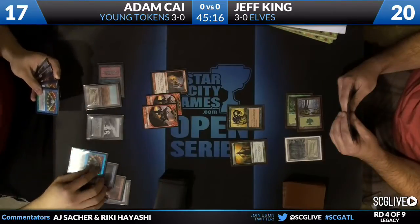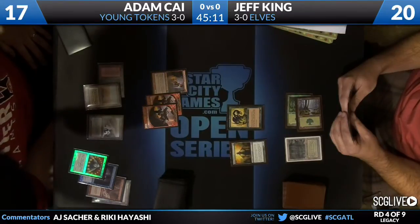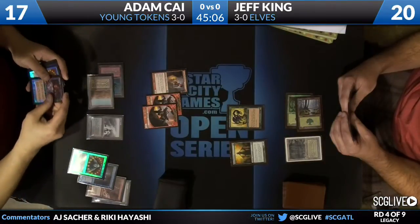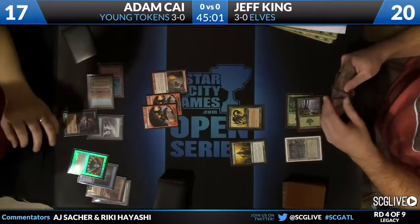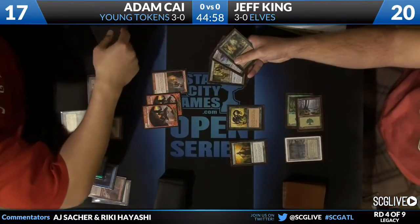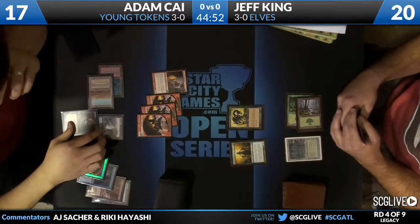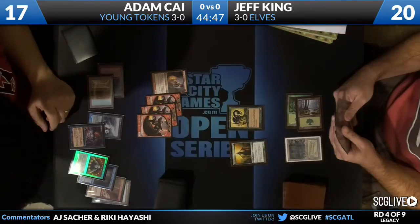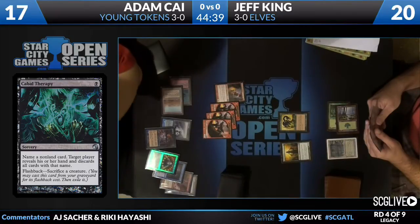May even be a foreign version — if I know Adam: all foil, foreign fetches and black-border dual lands. I believe that may be a Japanese foil Brainstorm from Masks. And yet an un-foil normal Young Pyromancer, like he got it off the table from a draft. Well, it's still new — he's got to hunt down his connections in foreign countries. We do see... and there's the Cabal Therapy — a foil Japanese Cabal Therapy. On our screen we see the Graveborn version of the card. That art is disturbing.